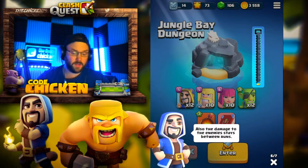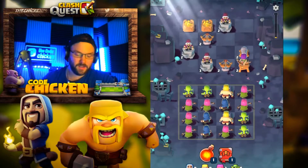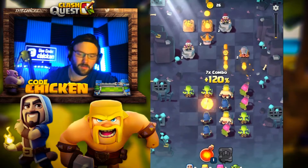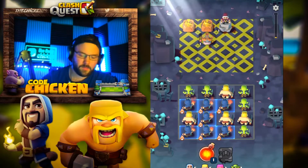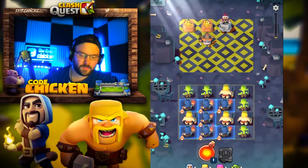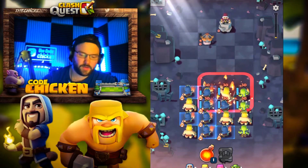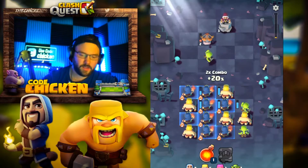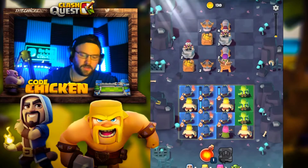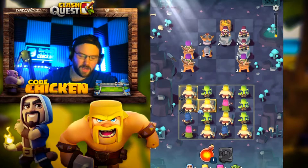The damage to the enemies also stays between runs. All right, let's do it guys — we're doing our first dungeon here. We got the new update on us. Wizards are going to be way overkill, so let's go goblins. We'll try the goblins and finish with the barbs — perfect. Now we can save our wizards for the next stage. That's going to be a nice starting hand and should clear the stage for sure. But what happens when we run out of troops on this? I'm curious.